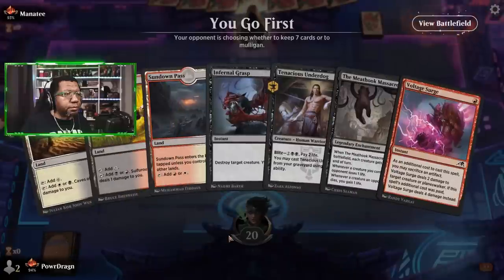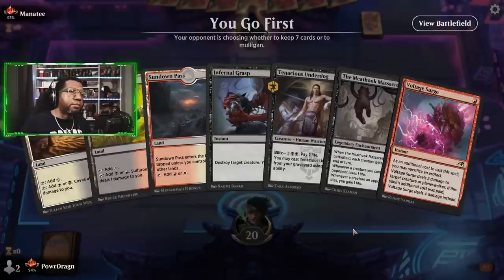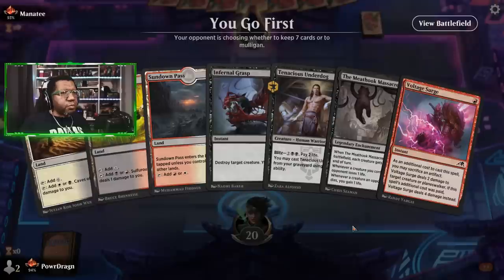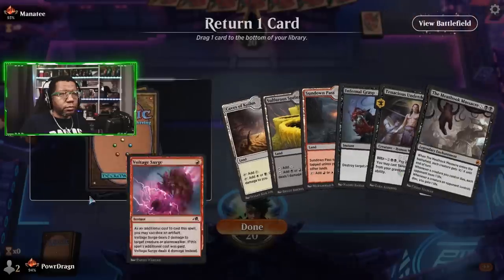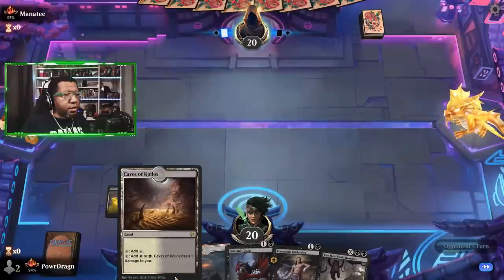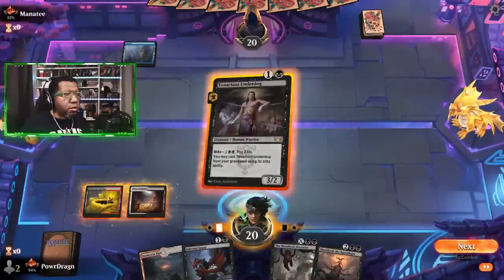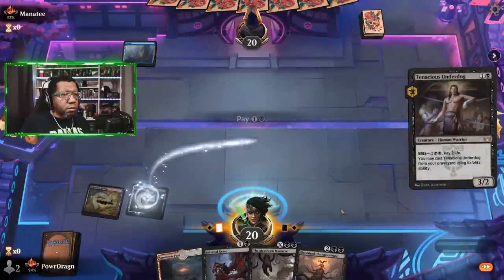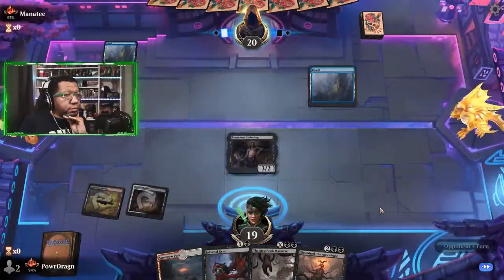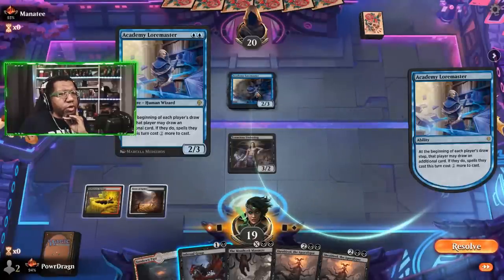This opening hand is a mulligan. On the six-card hand, we probably put back Voltage Surge since we can't really use it on turn one and some of these lands come into play tapped anyway. The opponent's enchantment says at the beginning of each player's rest step, that player may draw an additional card if they do, they can't cast spells that cost two or more this turn. I'll take the extra card then — I wasn't going to cast anything expensive anyway.